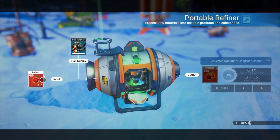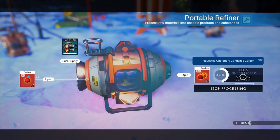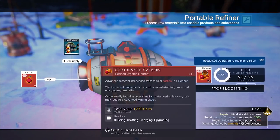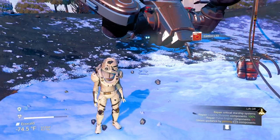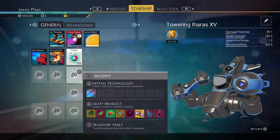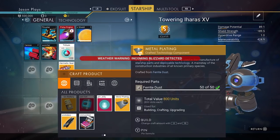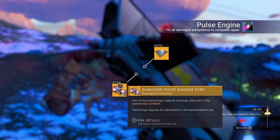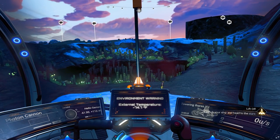Let's refine some carbon — we'll drop in 100 and it'll give us 56 condensed carbon. We don't need that much right now, but later on you'll need a lot more. Good with 56. Now let's pick up our refiner so we don't lose it. We have everything we need — let's do the hermetic seal and the metal plating. We need 50 ferrite dust, and we have that. Now we're good to go. Our ship is completely fixed.